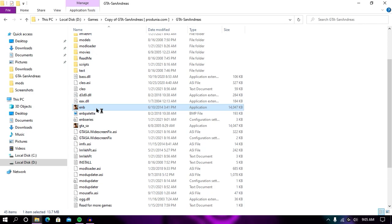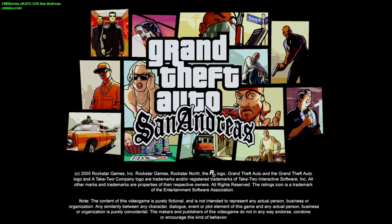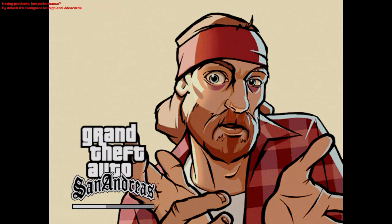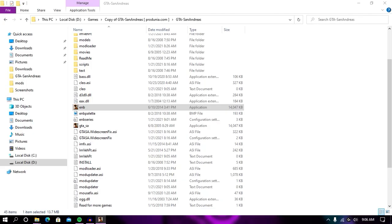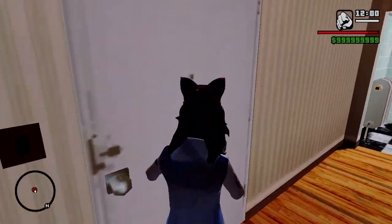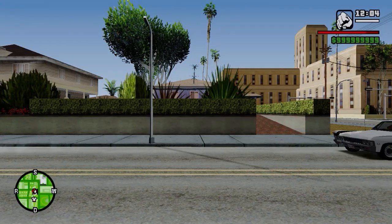Once you've replaced all the files, make sure to launch GTA San Andreas and let's see how the game looks. As you can see, we are now in the game. Let's go outside and see what happened. As you can see, the game looks awesome!